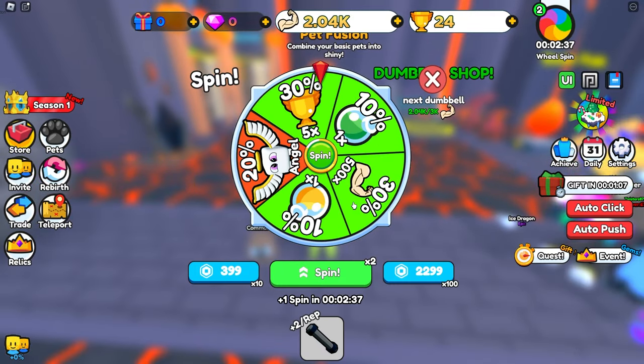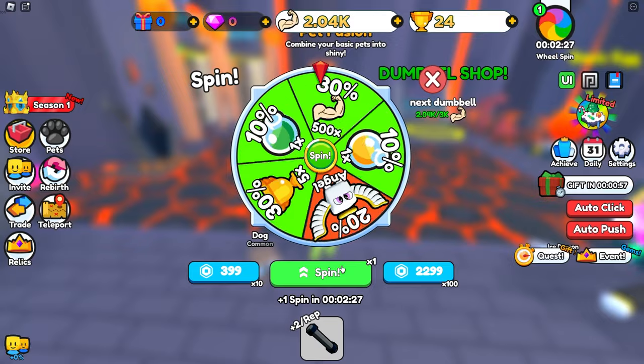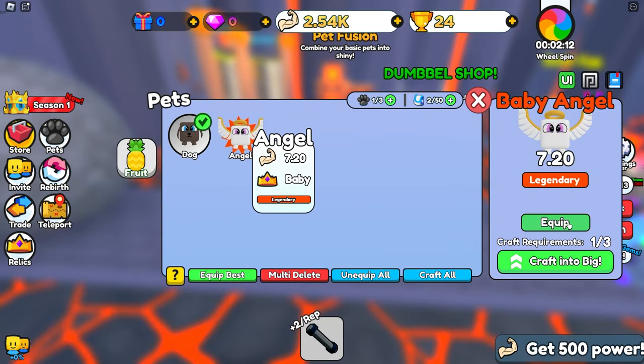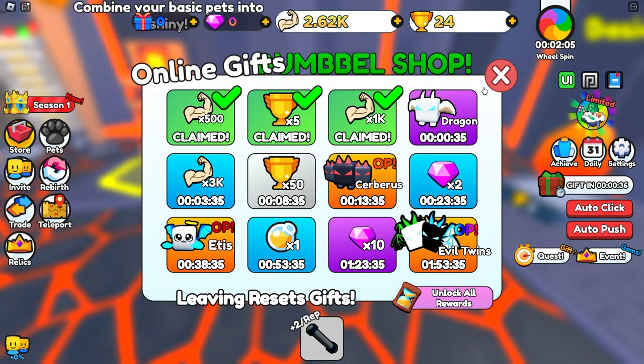Let's go ahead and spin this wheel and hopefully we can get this pet in the middle — and there we go, first try we were actually able to get it! Awesome. Let's go ahead and use the rest of our wins as well. So we now used all of our spins. 7.2, pretty good as well, and we're now getting 18 strength per click. We also got tons of strength from the wheel and the daily rewards.